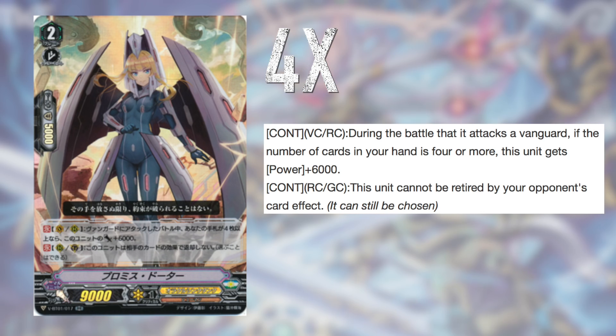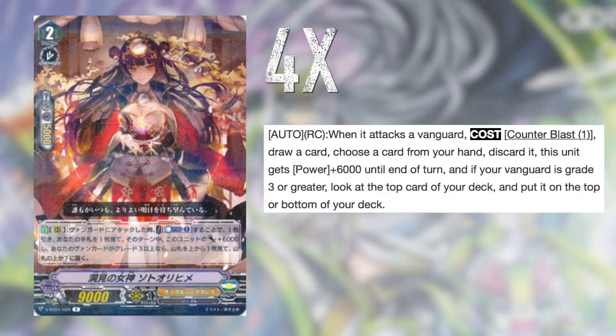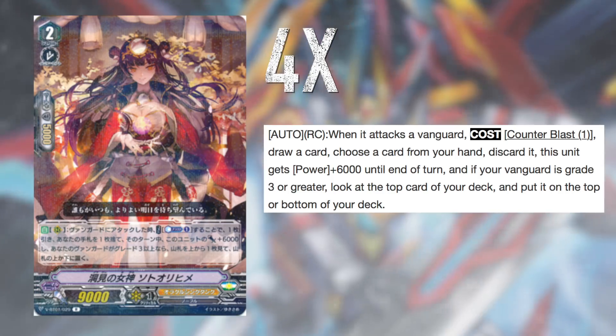For grade 2s, we start with 4 Promised Daughter. She's basically a beatstick that's hard to get rid of — not much to be said. Next up, 4 Sotorihime. She does what Oracle does best: draw, discard, filter through your deck, check top of the deck, put it on the top or bottom. Typical OTT stuff, and she also gets a power boost.